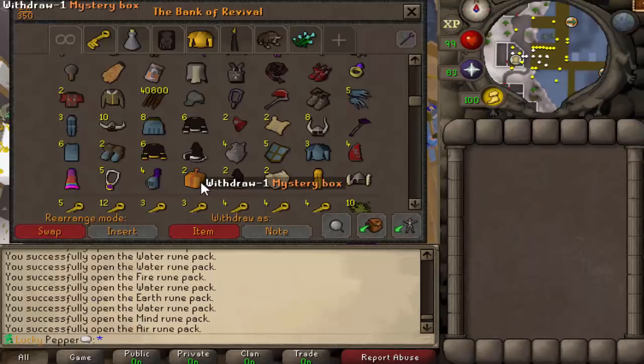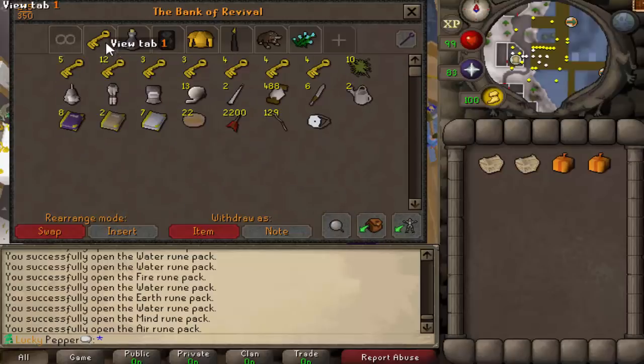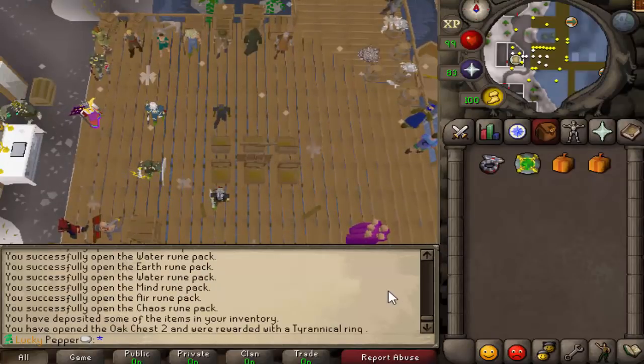Let's open up these two real quick — just two mystery boxes, a little unfortunate, but whatever. These two chests should be nice. Tyrannical ring and a $5 one!